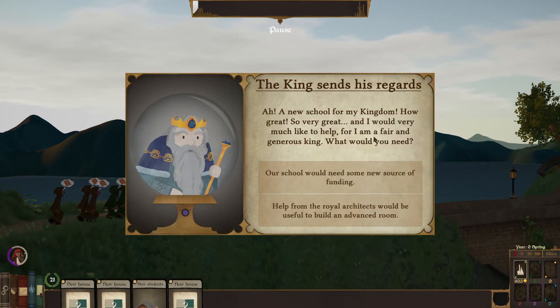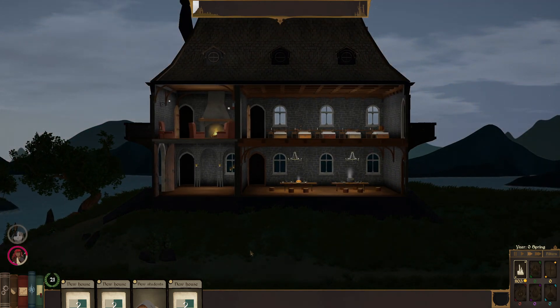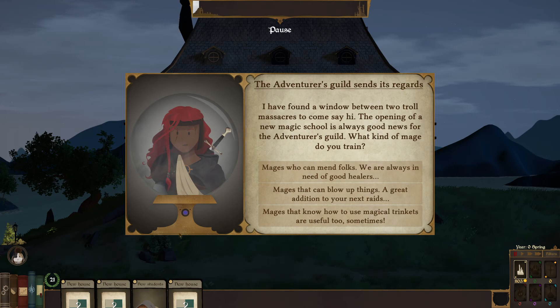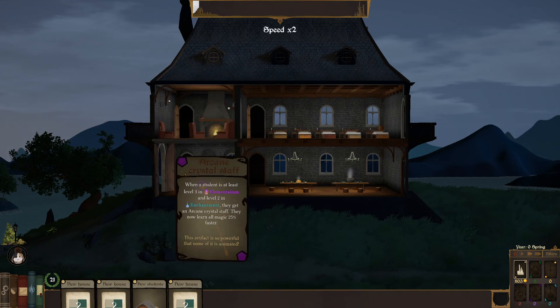The king sends his regards: a new school for my kingdom, how great! He'd like to help — could use some funding. Let's go with the funding. Moving fast! The adventurous guild sends its regards: found a window between two troll massacres to come say hi. The opening of a new magic school is always good news for the adventurous guild. Options: mages who can mend folks, mages that can blow things up, or mages that know how to use magical trinkets and useful items.